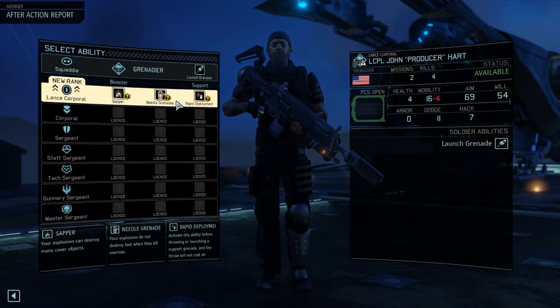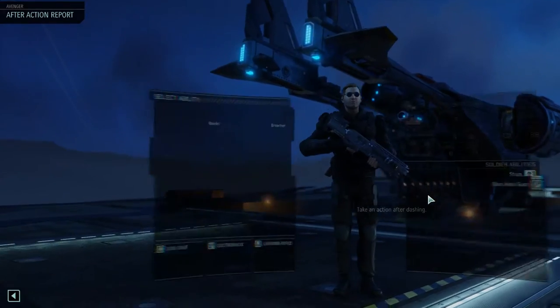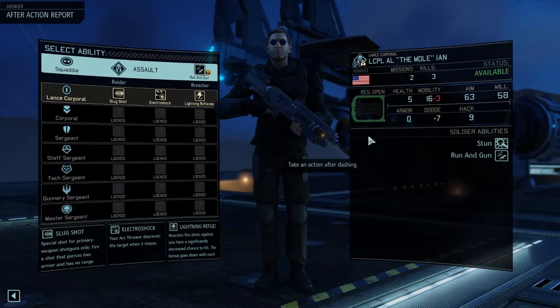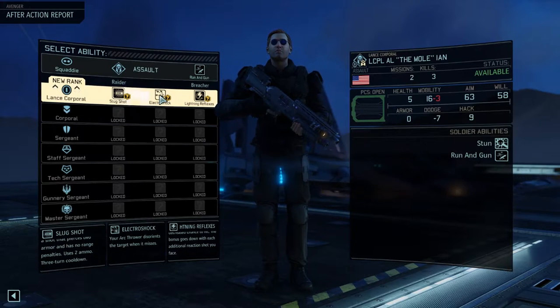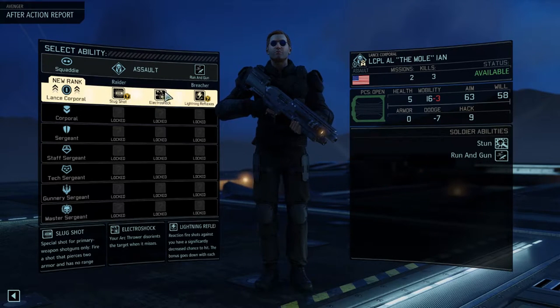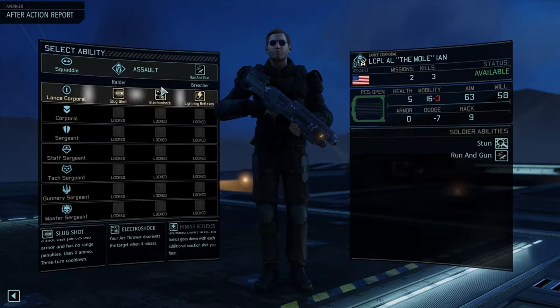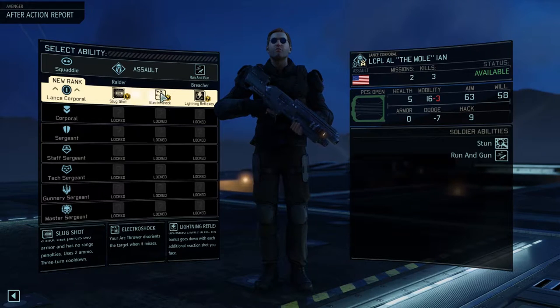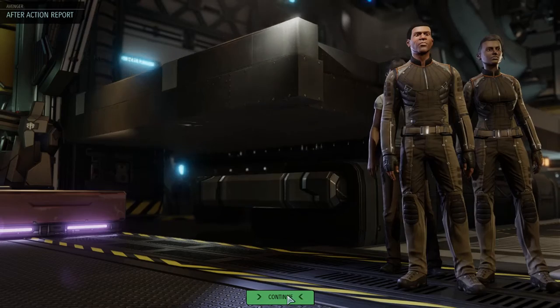We'll try to figure out a way to evolve the difficulty to match our needs. John, I kind of want you to go boom boom and really blow things up, so I'm thinking Sapper for you. The Mole — we have Lightning Reflexes with one already. The Mole might be good with the Arc Thrower. Your Arc Thrower disorients the target when it misses — that's actually pretty perfect. That way we know we can always disorient someone. I think Mole's gonna be our Arc Thrower.